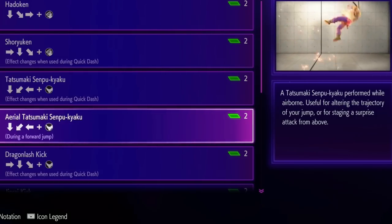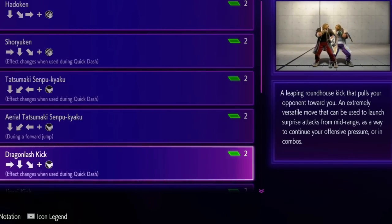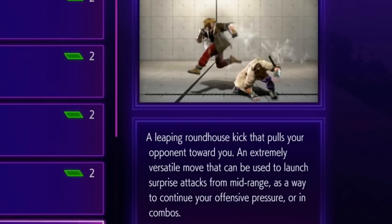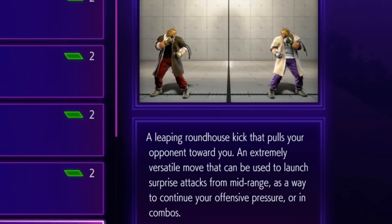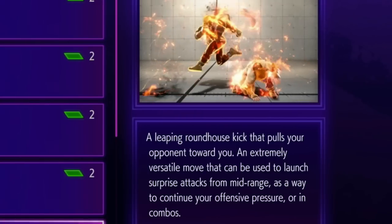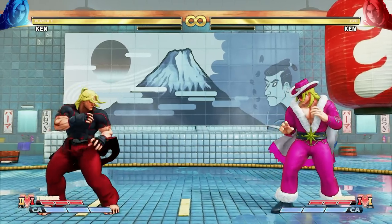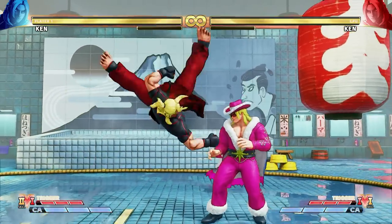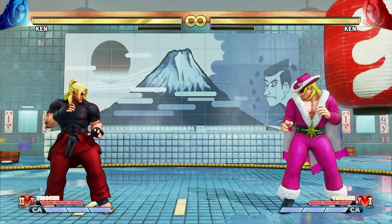But now we do have some all new things like the Dragon Lash Kick. Ken leaps forward, goes above a lot of things, and can go over some lows by the angle, and attacks you. An EX version also bounces and juggles, and is basically just a new tool in his arsenal. If you remember Street Fighter V, this would have been similar to his V-Skill 2, although it's not quite the same. Generally speaking, it looks a lot better.